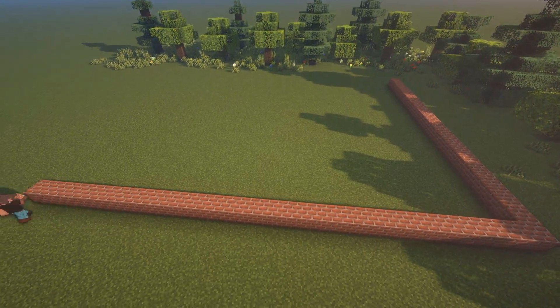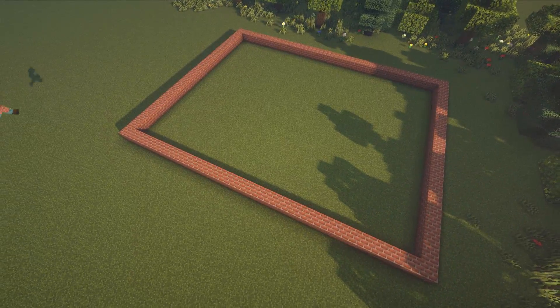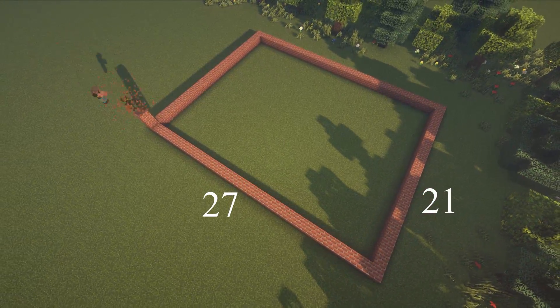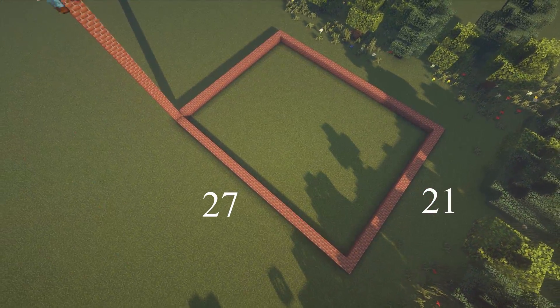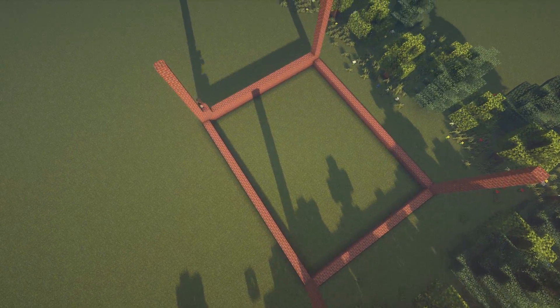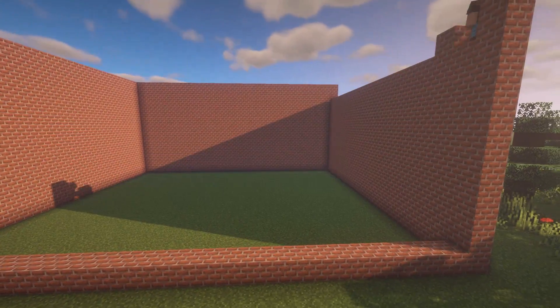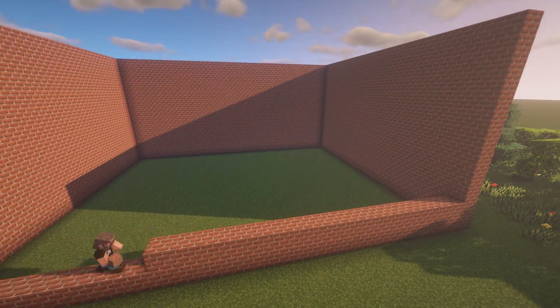So the first thing I'm going to do here is to lay down a brick foundation, and if you want to follow this tutorial block by block, the exact number of blocks on each side is going to appear on the screen right now. The next thing I'm going to do is to build up 12 blocks and I'm going to fill in all the walls, and this huge brick box is going to be the main body of our build.